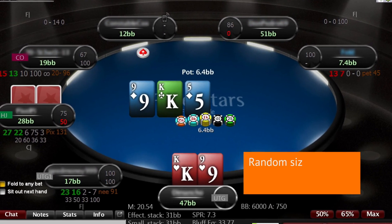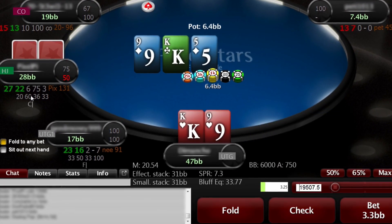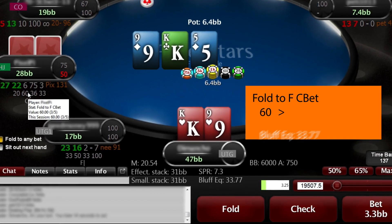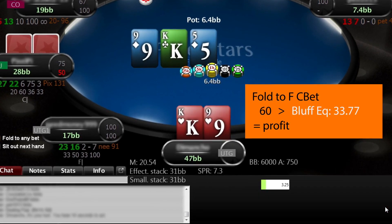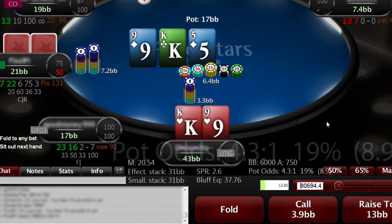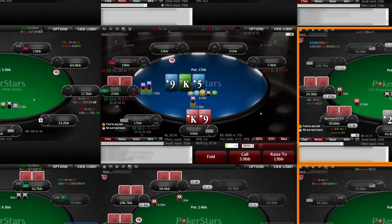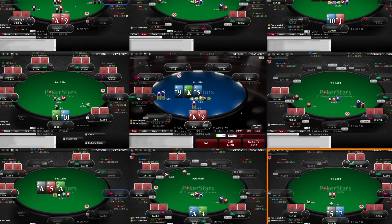Auto random size of continuation bet. Bluff equity HUD shows profitability of your action. See pot odds and necessary outs needed to call. Auto table placing and much more.